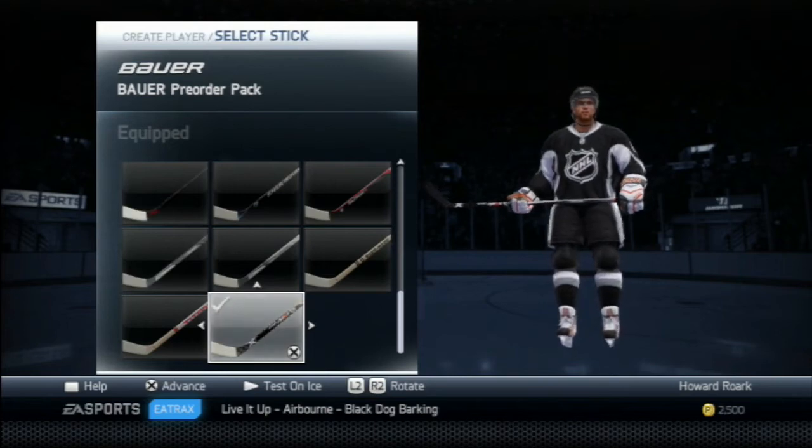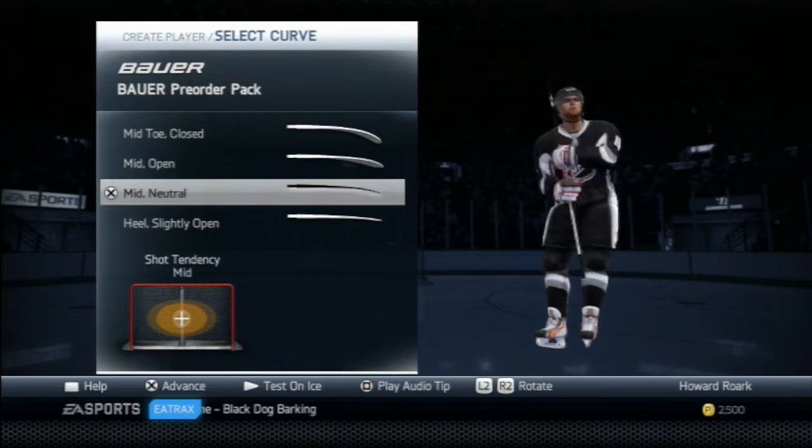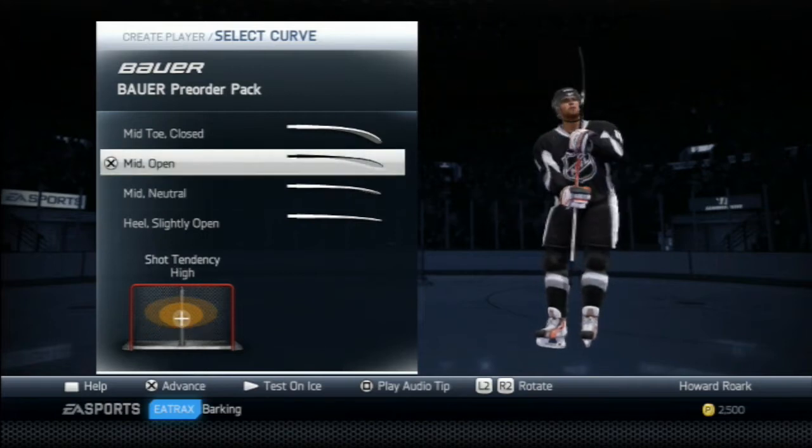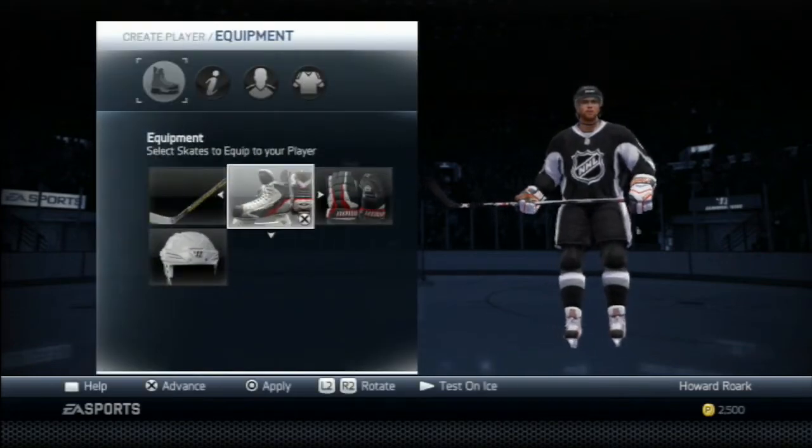First, going through sticks. I've got the Bauer pre-order pack. If you don't have that, just any stick — you'll see I go mid-open, so you can go high. This way you can go high left, high right, or just straight up.